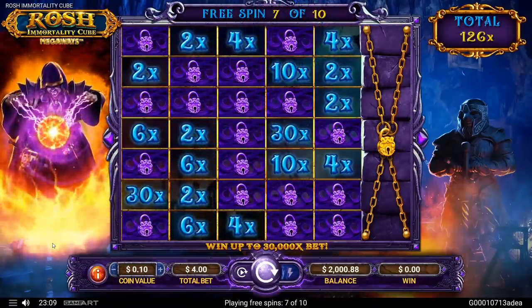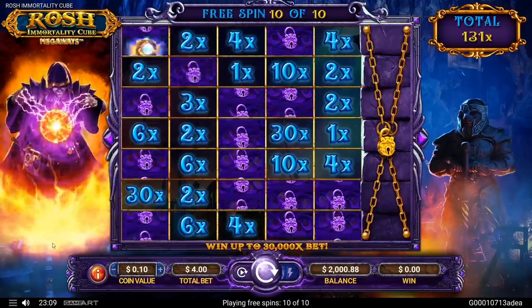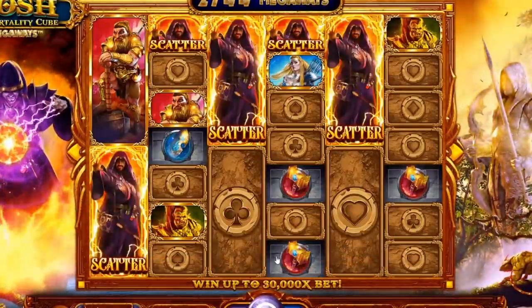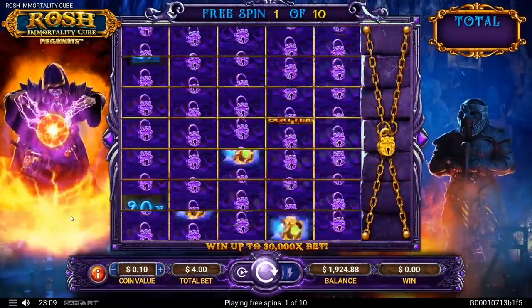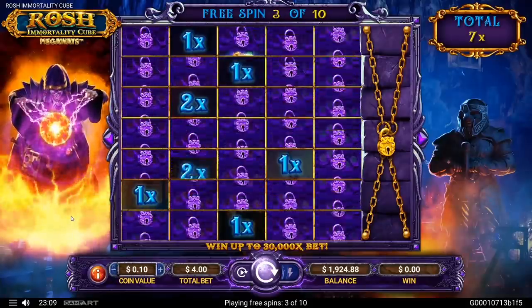Whoa, what the fuck did it just do? Increased them by two? I think — oh, it doubled them all, you're right! So that's pretty cool. We still lost money though. We're already down 1,500. I think I'm gonna bump it one after this, which is a bad decision, but I'm gonna do it. That's pretty cool that it can double all of them.